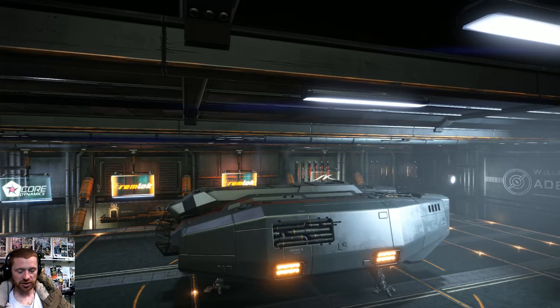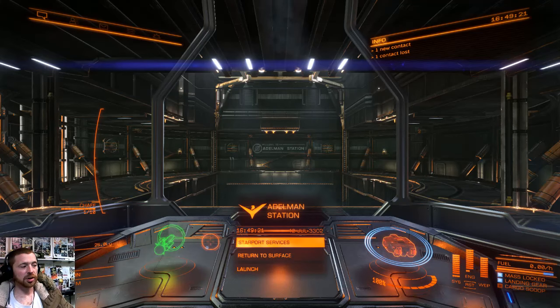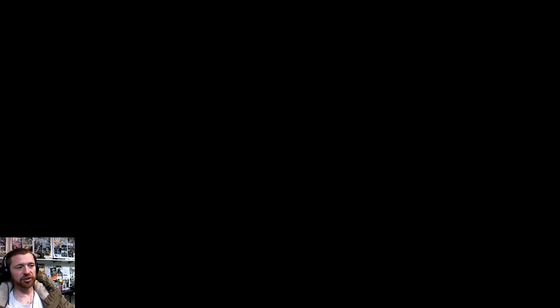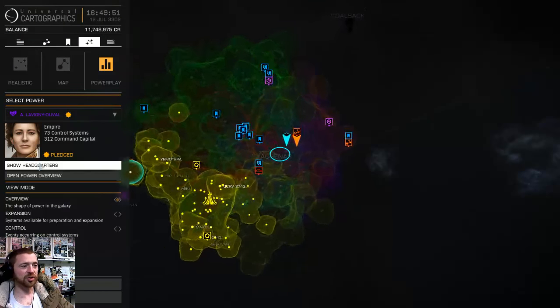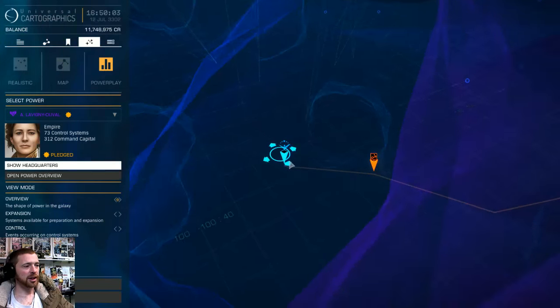You can fit it out for various things, but I've been using it for long-range hauls - like 150 light year runs. I want to show you how I found the station. This may be common knowledge, but we'll get into it. I'll put a timestamp to skip this section if you want. So we're going into the galactic map. It doesn't matter what faction you're with. If you put it on power play and zoom out, you can see all the areas. If you're pledged to a power, go to 'show headquarters' and it'll take you to the nearest one. Here's my headquarters at Cubio.